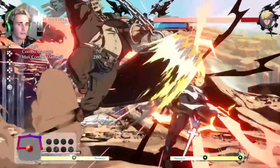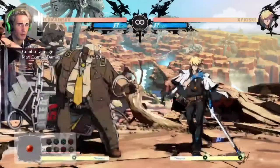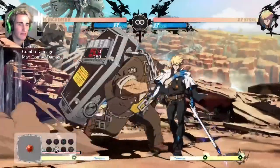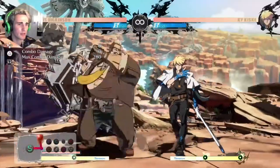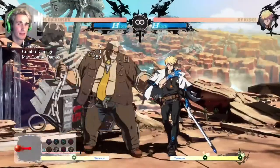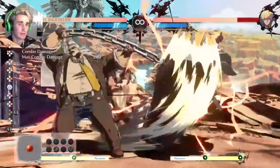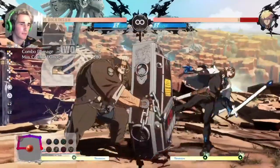Basically, just use the forward-up-back Behemoth Typhoon instead of the other one. Obviously it's a lot harder to input in neutral, so if you're just trying to throw out a Behemoth Typhoon you can still use the easier one. But if you're pressing a button into a Behemoth Typhoon — like fast slash into Behemoth Typhoon — you want to use the forward-up-back. It's way better to end combos with because it leaves them so much closer, and it has a better hitbox since it goes into the air, so it works as an anti-air as well.